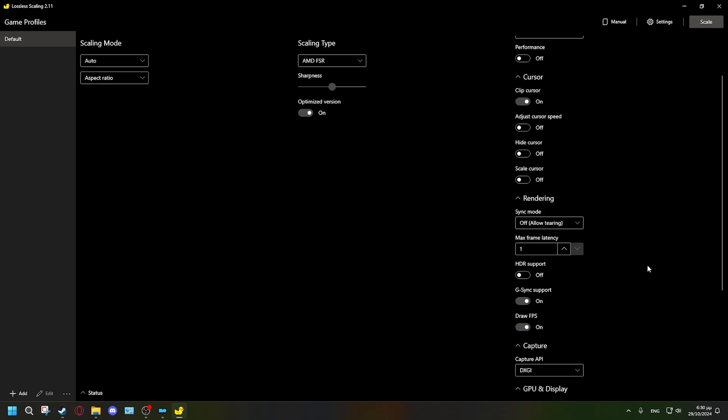Now let's head over to frame generation — this is where it gets a bit confusing. For the first option, make sure you select LSFG 2.3, which is Lossless Scaling Frame Generation 2.3 — the newest and best version. You also have double, triple, and quadruple modes. In double mode, the app doubles your FPS but introduces some input lag — about a quarter of a second — as it takes time to generate the in-between frame, for example when you turn around.